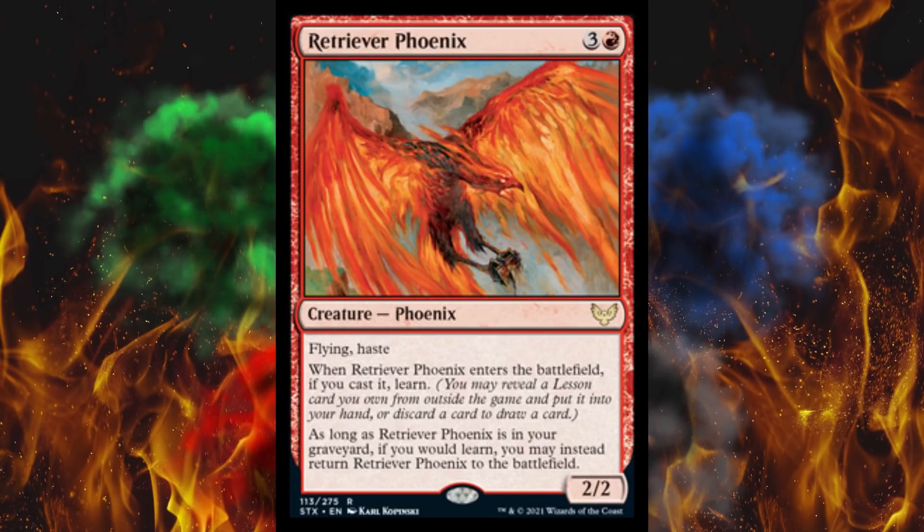Next up, Retriever Phoenix. Phoenix is God. Flying and haste — I wonder if it comes back from the graveyard repeatedly. It's a forecast 2/2 for 4. When it enters the battlefield, if you cast it, learn. And as long as Retriever Phoenix is in your graveyard, if you would learn, you may instead return Retriever Phoenix to the battlefield. It's a 2/2 for 4 with haste. What are you gonna do, win the game with it? Probably not. It's still annoying. All Phoenixes are annoying — they should just stop printing Phoenixes.